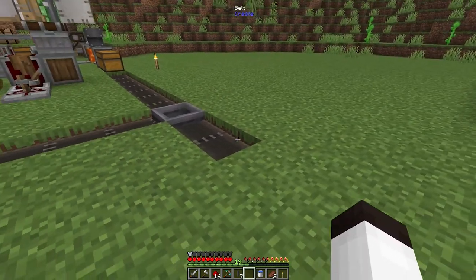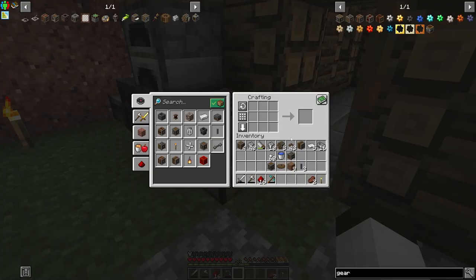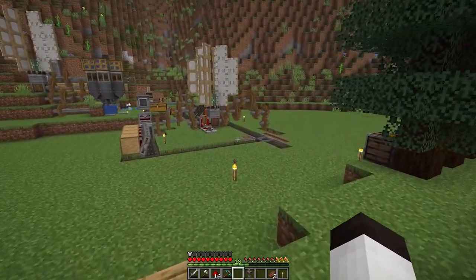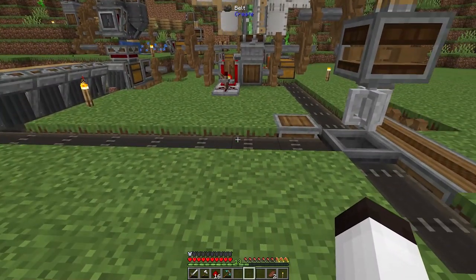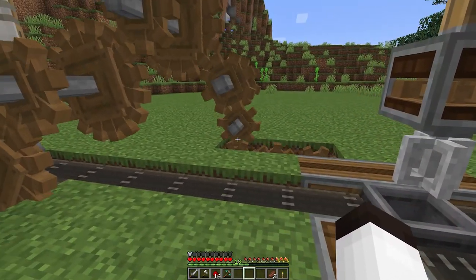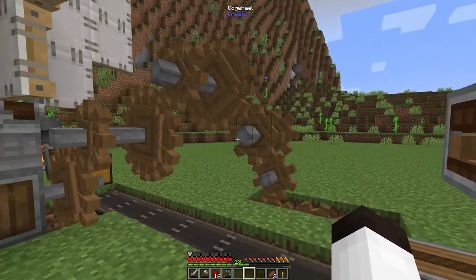Now I need to get these belts powered up. To make the mixer we need to make a whisk, then take it to the smithing table and put in the whisk — and we have the mixer. The mixer goes over here with all these gears. The belt's going the right direction, and this is also going the correct direction. We just have to hook up the mixer — I need to figure out the right gear to branch off of to make it spin correctly.